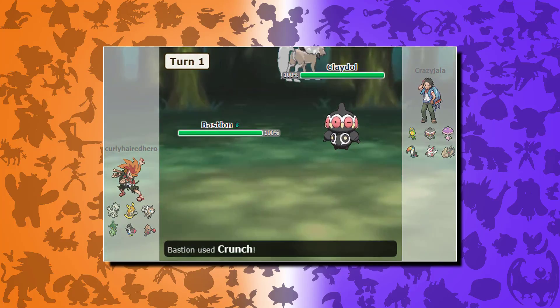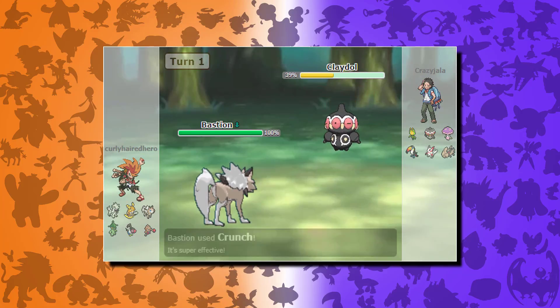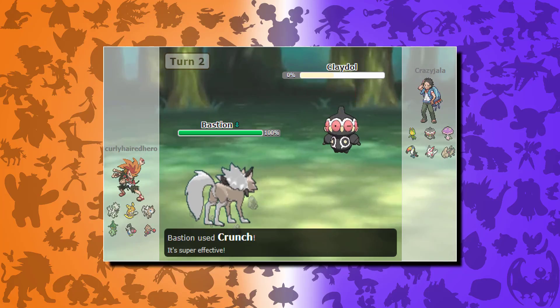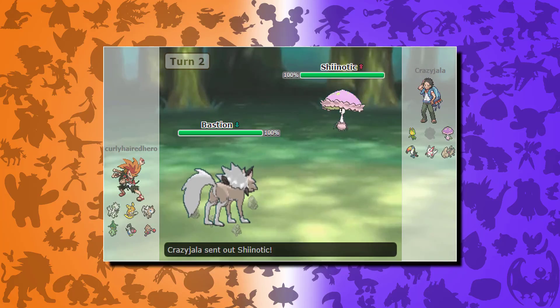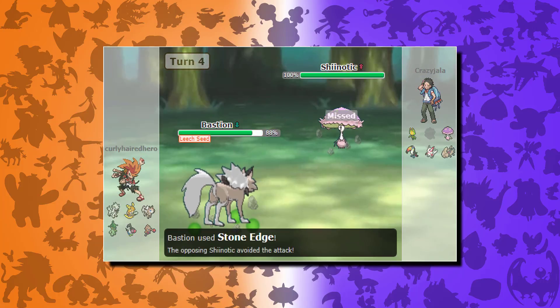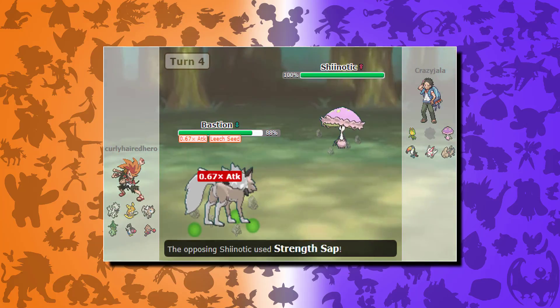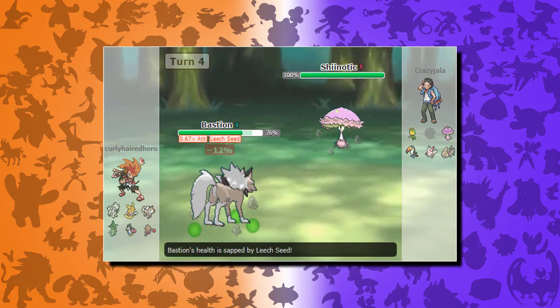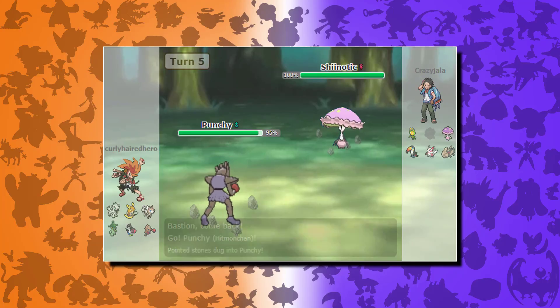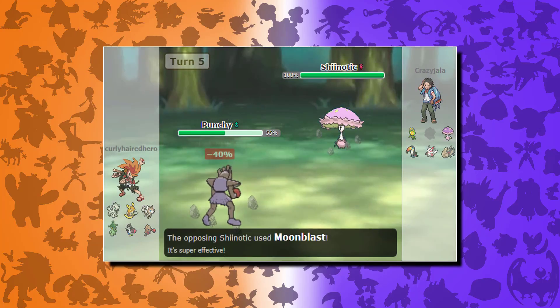We start off here — my opponent leads with Claydol, I lead with Lycanroc. My opponent throws out their rocks first. Instead of clearing them, Lycanroc is pretty bulky and annoying, so I throw my own rocks up. I get hit with a grassy seed on the Shiinotic which is pretty lame. I go for stone edge and miss, then get hit with strength sap which does nothing because it heals me.